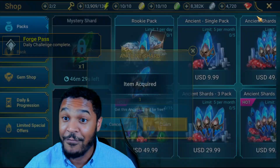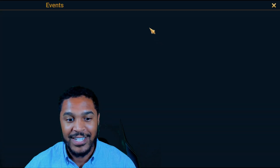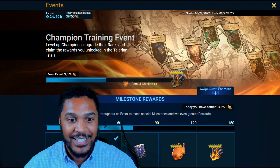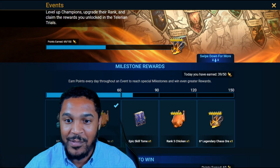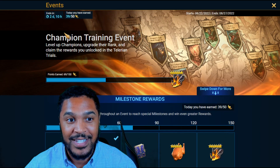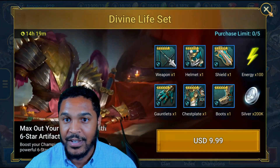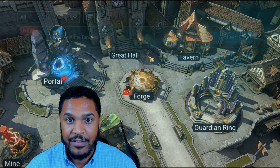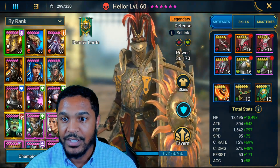Let's collect this, get my free ancient shard — let's go. Champion training — make sure you don't forget to do the champion training to get your five-star chicken, four-star chicken, epic book, and six-star chaos ore. Make sure you're collecting that stuff; it's all free from the champion training event.